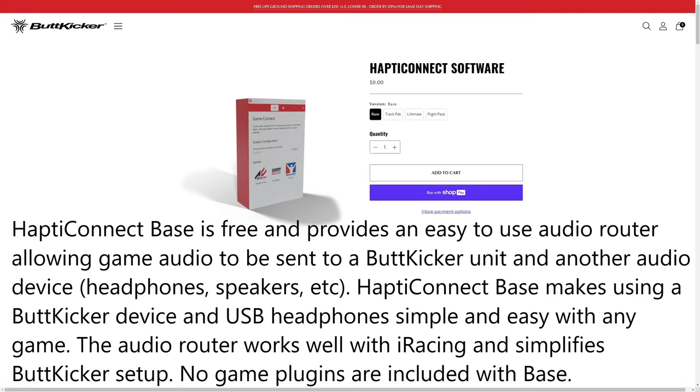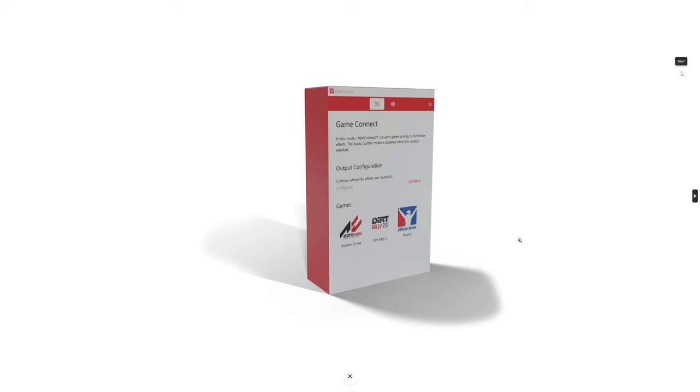Hey guys, welcome back to the Air Warfare Group — this is Juice. Instead of a typical unboxing, hookup, and install video, which you can find anywhere on YouTube, and which may not apply to DCS World, in this video I'm jumping right into the software and what you get with the base version of Haptic Connect software.